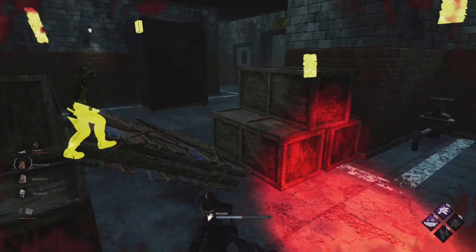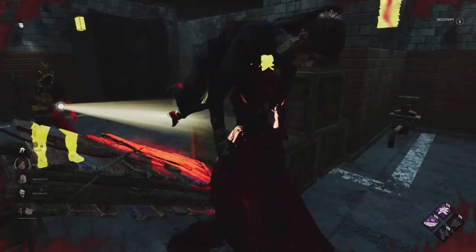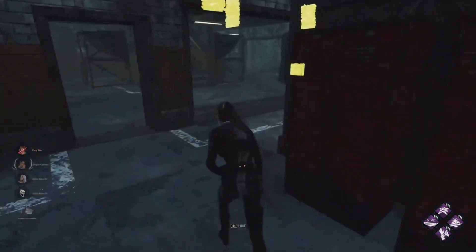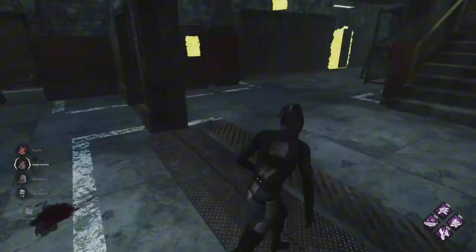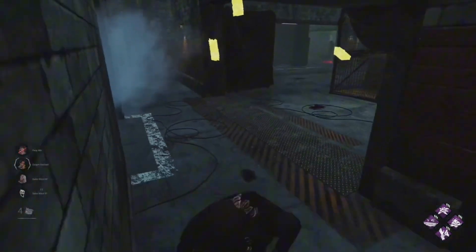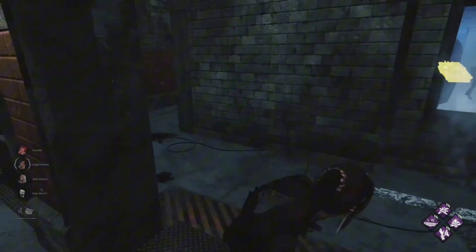This will give your teammates the opportunity to move in and maybe even pull off a great save, just like you're about to see here now. You'd think that Dwight messed up, but he pulls off a beautiful CJ tech — absolutely amazing. I am so glad I put my faith in that Dwight, because even the Nurse is a little stunned. You can see she took a second to really process what the hell just happened there.